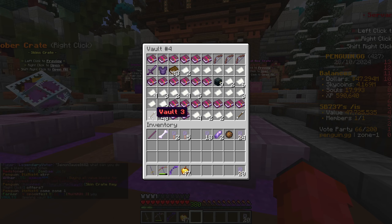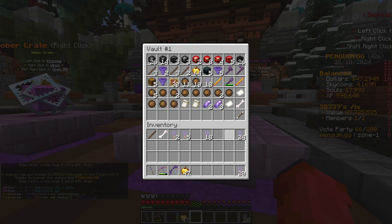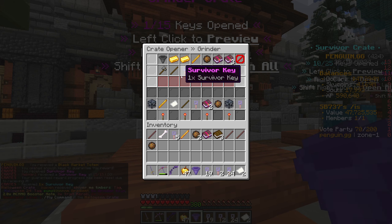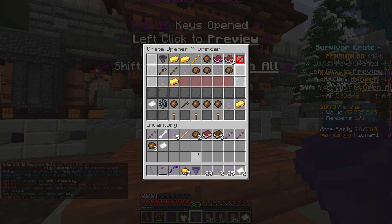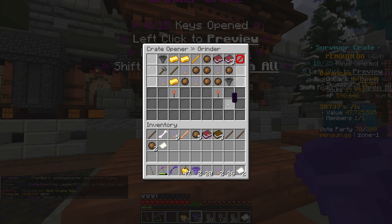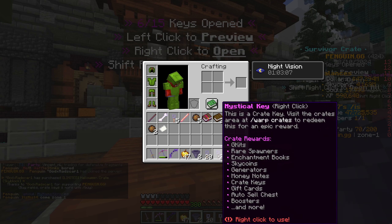We got loads of goodies from there, absolutely loads. A few trait re-rolls as well which is cool. We'll put the mythical chests in here and that's about full. Put the rest of our wizard's blessings in here. We've got so many keys, holy moly look how many keys we got! We'll go with the grinder keys first. Trait re-rolls can go with our other trait re-rolls from the bundle. Then we'll do grinder keys, then survivor keys, then mystical keys, then skin keys.